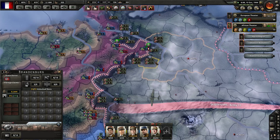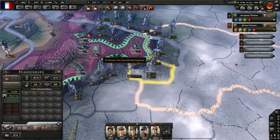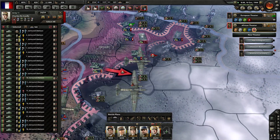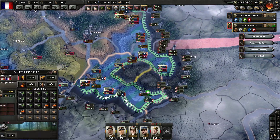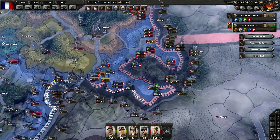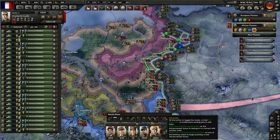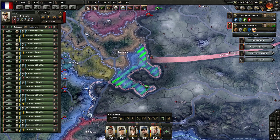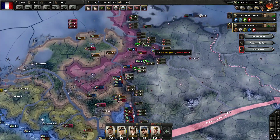We could take Brandenburg or the city of Magdeburg. I would like to keep pushing, but we are in a bit of a predicament. I think what I'm going to do is grab all of our tanks and bring them all down to southern Germany, and we're going to stop activating our battle plans.